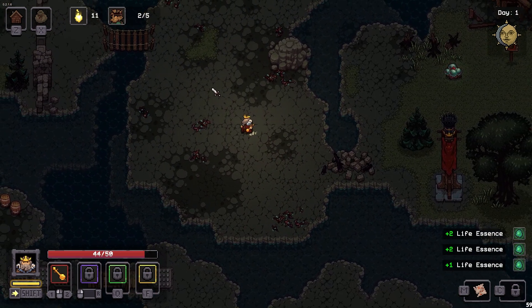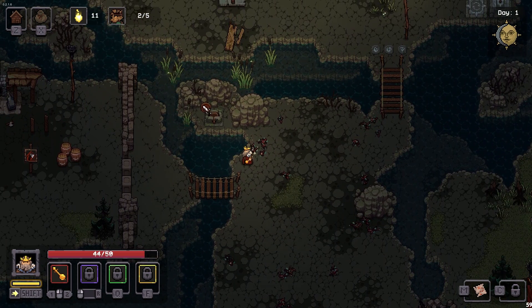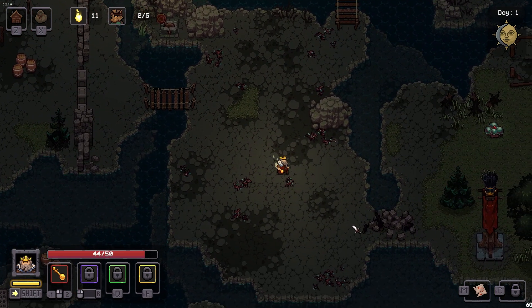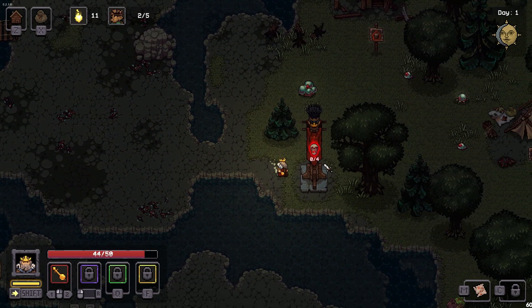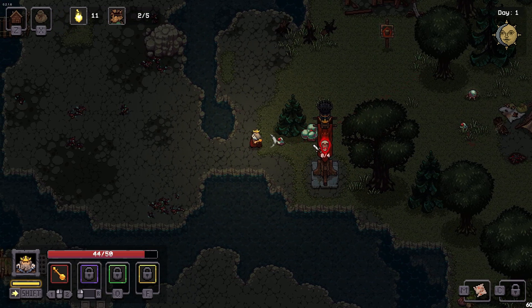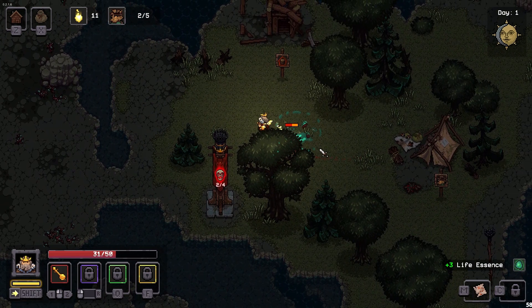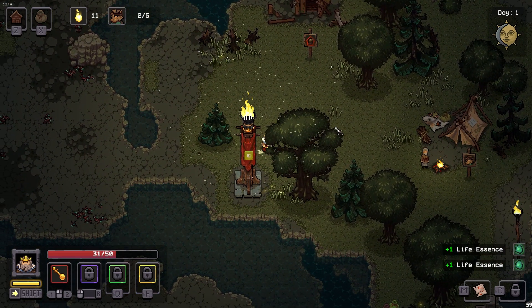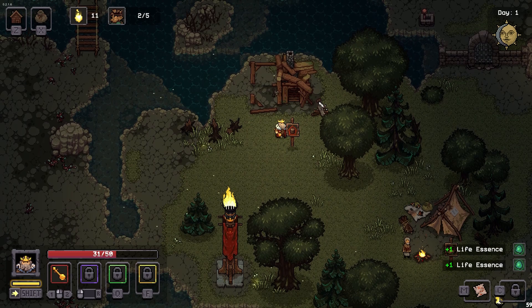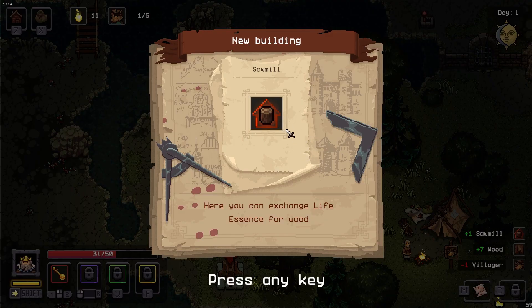More enemies. We got to explore up here. We need some kind of bow to shoot that target to open the door. Let's go over here — clear this out, light the torch. We got to kill enemies. Not my problem. We did it. It is the next day. A sawmill turns life essence into wood! I think we just figured out how to get our bow.